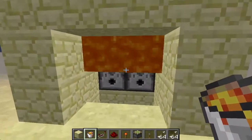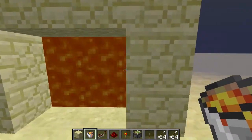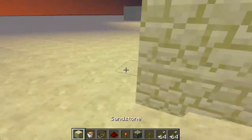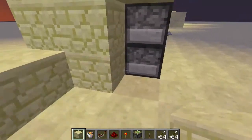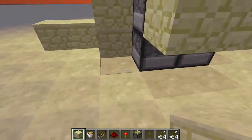Adding lava on top of all that — it should flow down and just stay in its place, just like that. And all we need to do now is add a lever that will toggle everything it needs to toggle right here to activate everything.